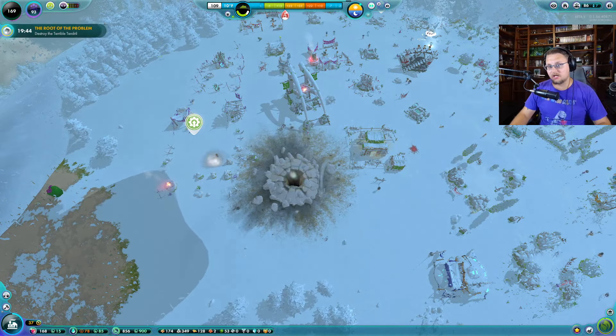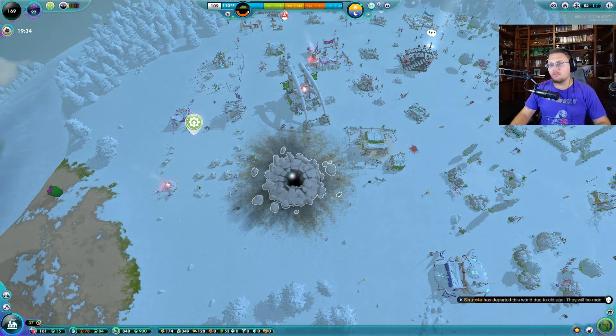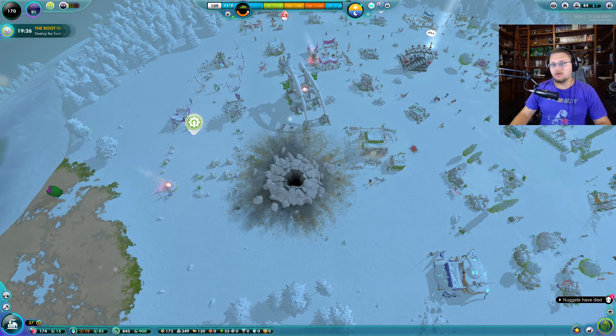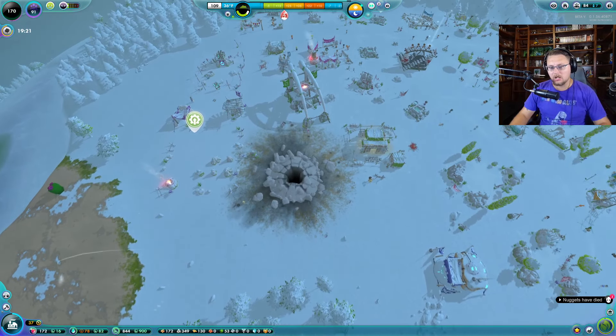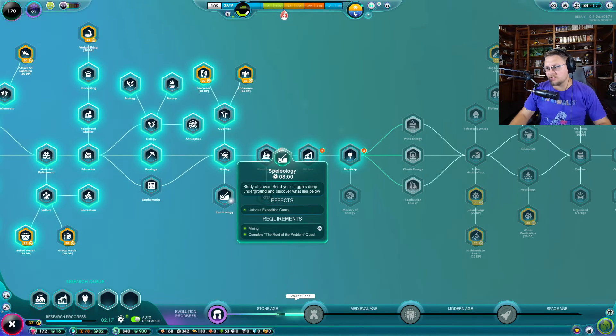I'm at 86 believers — I was closer to 100 but people are dying due to this tentacle so I need to get rid of this thing as quickly as I can. I think I finally killed it. Can I kill it? No, I need to hit it one more time. Unlock expedition camp and place it over the hole created by the tendril — oh, I did kill it!